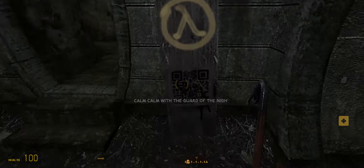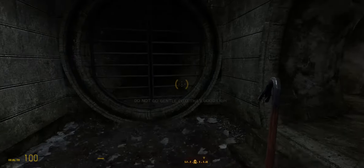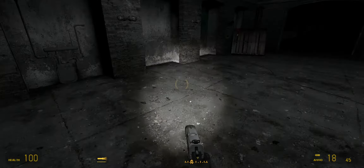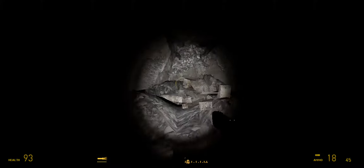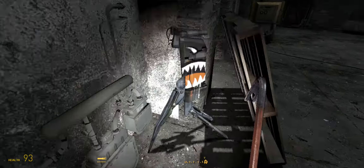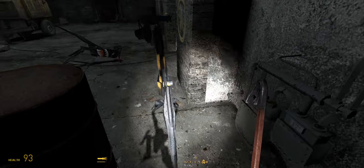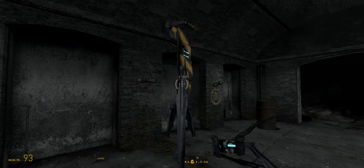Still waiting for Half-Life 3 this long. Zoom to decode: 'Calm with the guard of night. Do not go gentle into that good light.' I hear something — a generator. Uh-oh, turret! I shouldn't have turned on that generator. Wait, am I a Combine Soldier? Who am I? Since these rebel turrets are attacking me, it must be that I am.